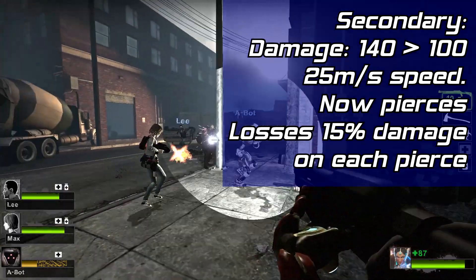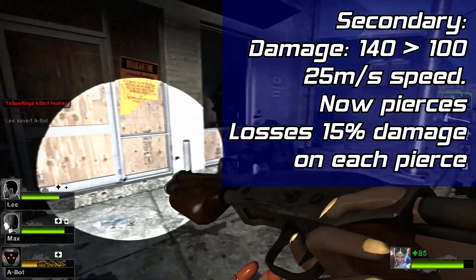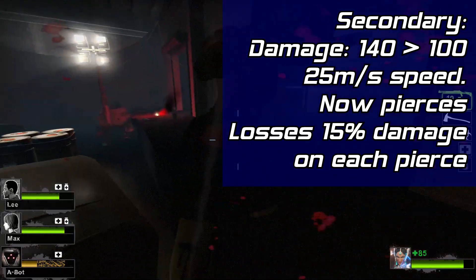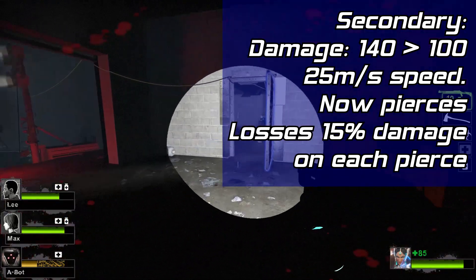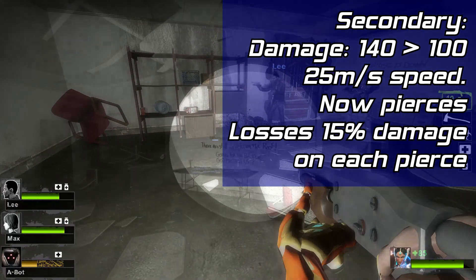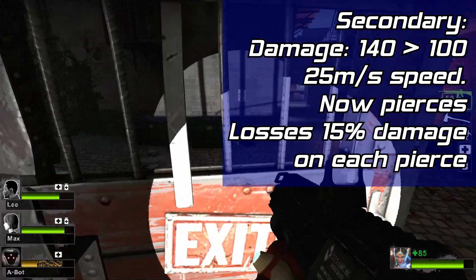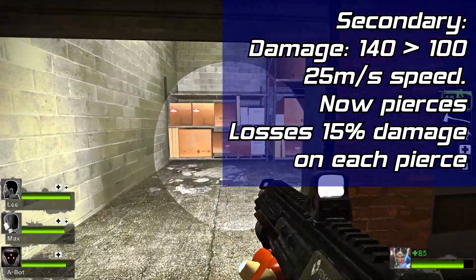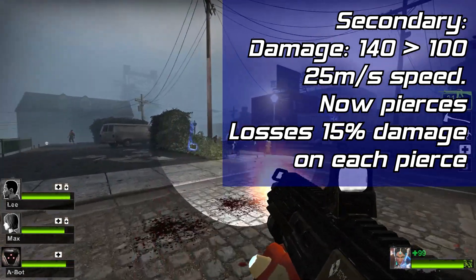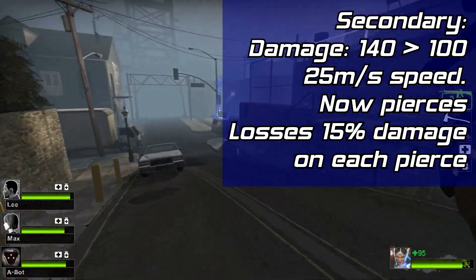Now Symmetra's new secondary fire — or as I call them, the 2.5 orbs. These orbs are a combination of 2.0 and 3.0, bringing the speed from 3.0 but the utility of 2.0. I kept orb speed at 25 meters a second because anything slower would be complete garbage. I also brought back the piercing aspect because it grants Symmetra great utility against large groups or enemies clumped behind a shield. I opted for the orbs losing 15% damage per entity pierced for the same reason — the orb is faster than 2.0, allowing for more consistency. Overall, similar goals to the noodle beam: bring back a familiar weapon while making it more consistent and less frustrating to fight against.